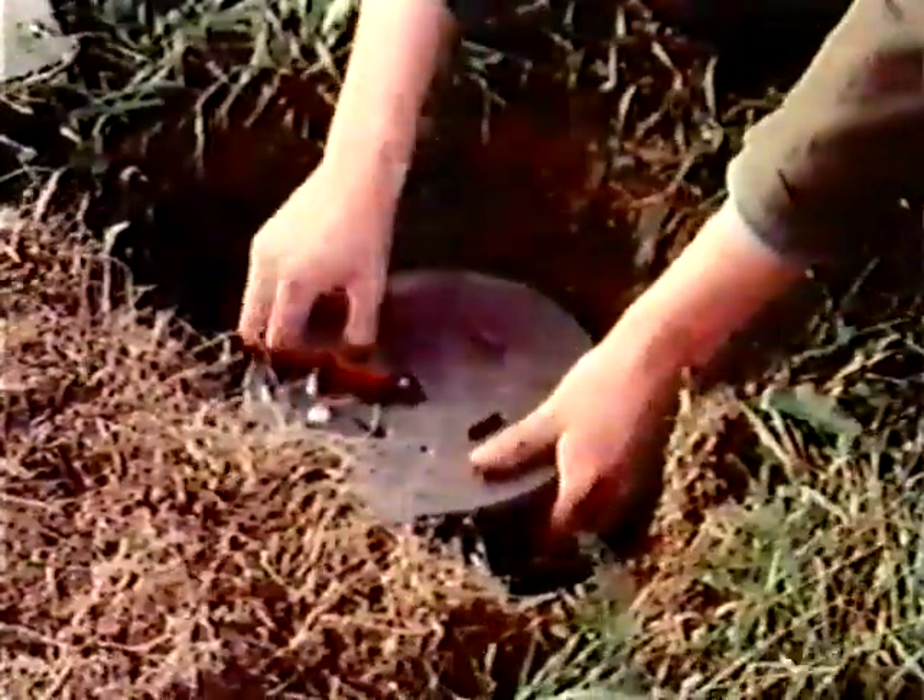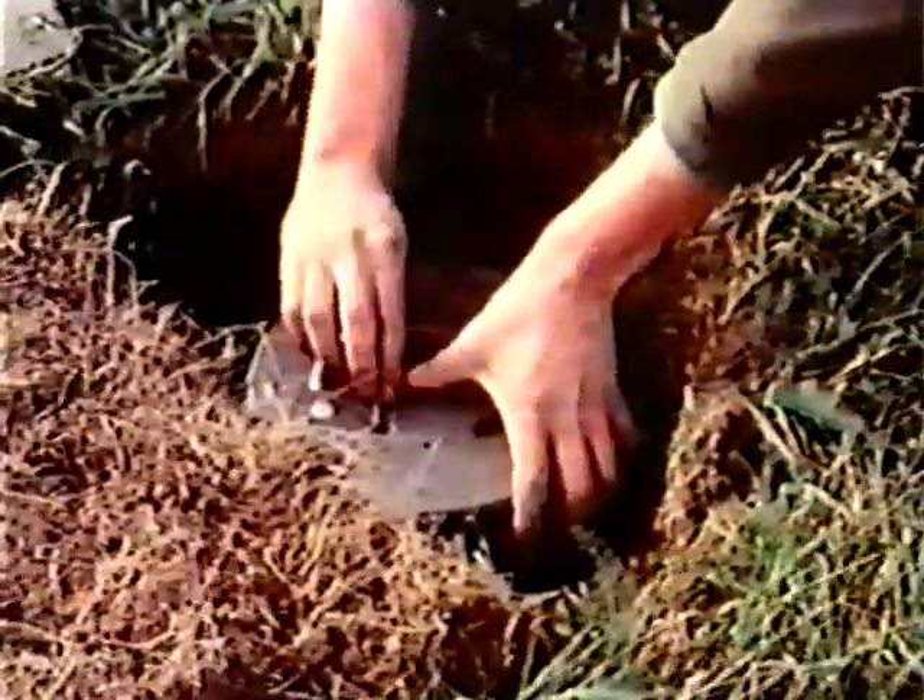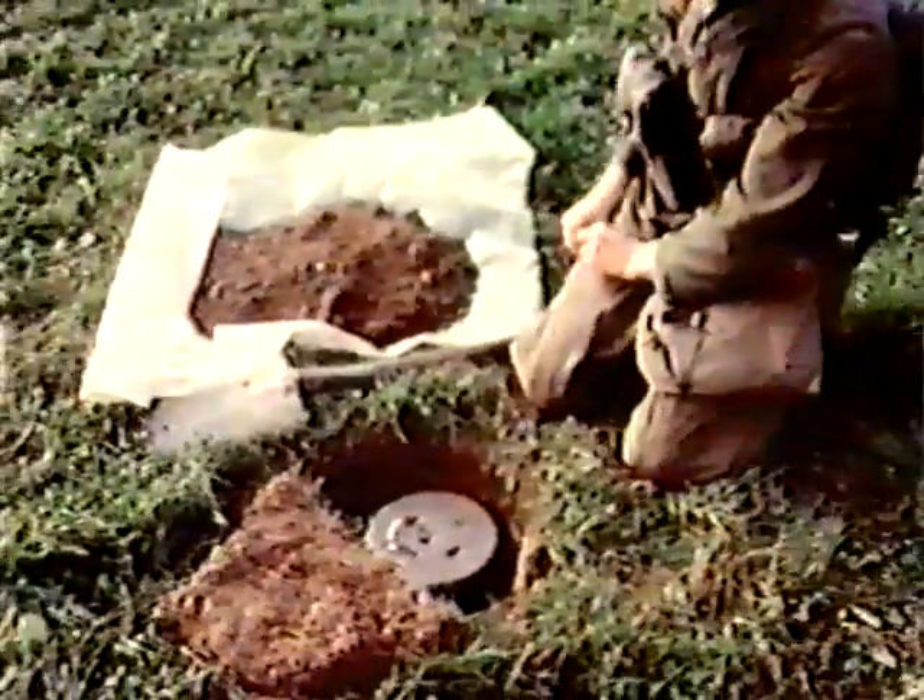The safety system of the mine, consisting of two independent safety devices, is initiated when the arming pin is pressed down and turned 90 degrees. The safety system is then released and the arming process starts.